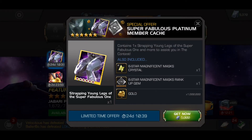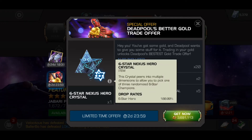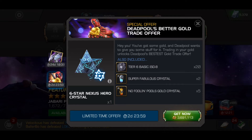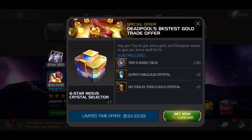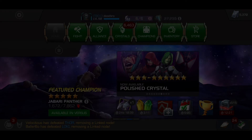I'm going to grab this right here, and then another one will pop up — the Deadpool's Better Gold Trade offer. This one has a 6-star Nexus, along with the ISO and the little crystals. It's almost 4 million gold, but I'm still going to be picking it up. Then it opens up a third offer, the Deadpool's Bestest Gold Trade offer, with a 6-star Nexus Crystal Selector. This is 4.2 million gold, but it is still worth it, and I will be picking this up for sure.